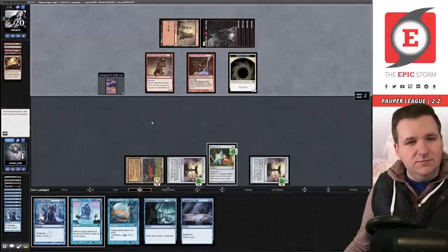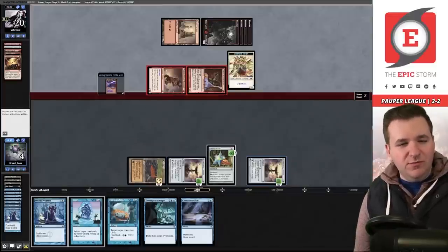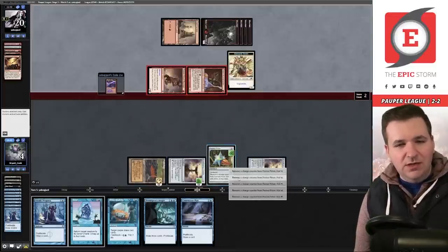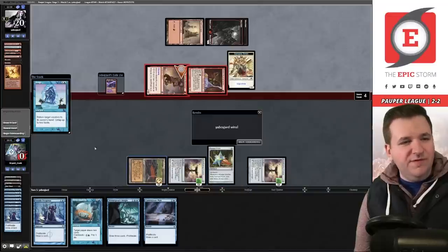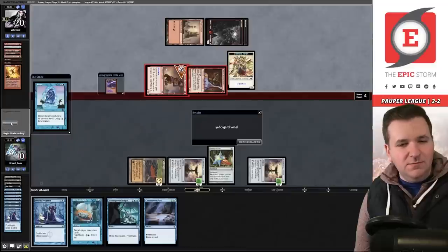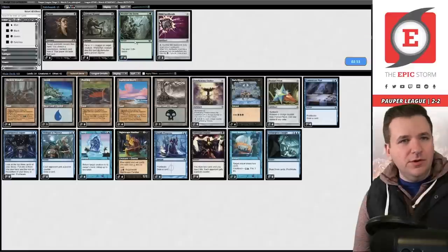I can leave Snap open but I untap with no blue sources — we have to pass. Lightning Bolt — I'm at seven. They use the Implement, flip over a Chain Lightning. I could bounce the Runner but I lose my blue source. I don't think we can actually win this — and they just slow-rolled the Fireblast anyway. We lost game one to red.